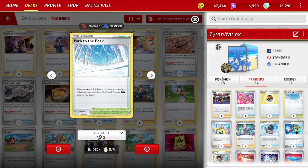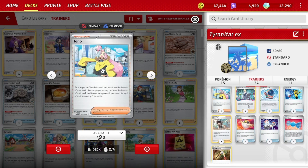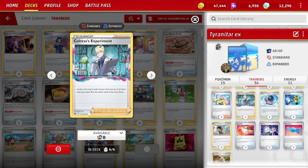Three Path to the Peak — we don't have an ability on a rule box Pokemon, so that is very disruptive. Could go with a fourth copy, but you'd have to cut something for it. Two Iono for some disruption or early game draw. Four Colress Experiment — I like this a lot more than Iono or even Research, because I need to build big hands. You generally need to have Rare Candy and Tyranitar EX in hand together, and looking at five more cards gives me better odds of hitting what I need.